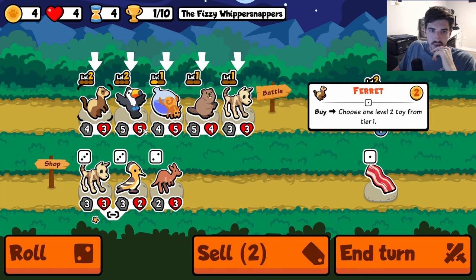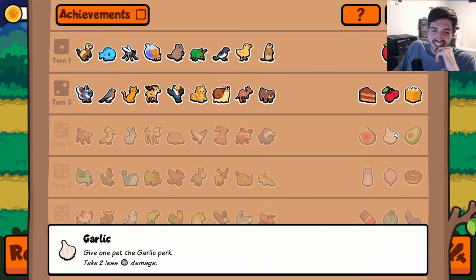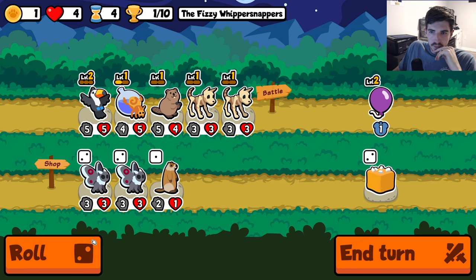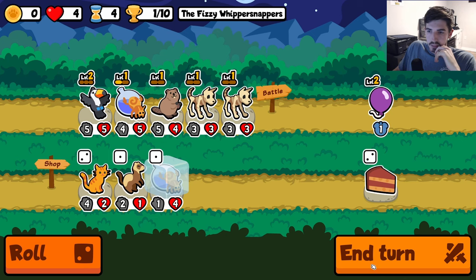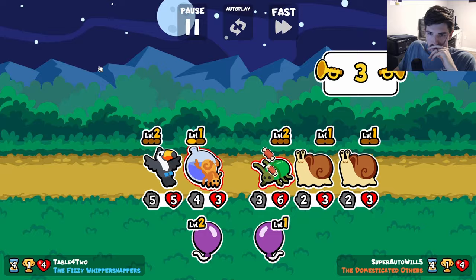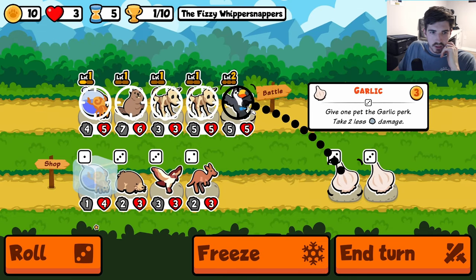Stay strong on the beaver. Do we care about a toucan? He could give garlic, so yes. Here to the ferret. Throw in a skeleton dog. Roll me. That's a level — maybe he levels into an elk next turn. That would be huge. Kind of wish we had the ferret still. This is not going to end well. Beetle's too strong. There's the garlic we're looking for. Huge.